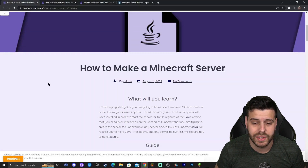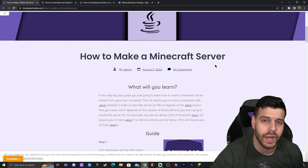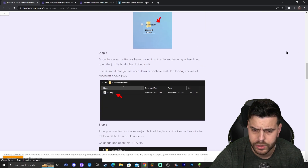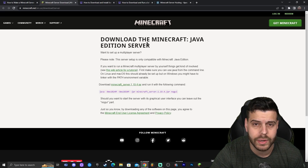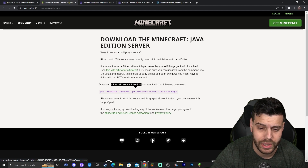The first step to making the Minecraft server for 1.19.4 is to click the second link in the description, which will bring you to a written guide on how to download and install the server file. In the guide, click where it says 'Download Server JAR,' which will redirect you to the official Minecraft website. Look for the download link — it says 'Download Minecraft server 1.19.4.jar.'